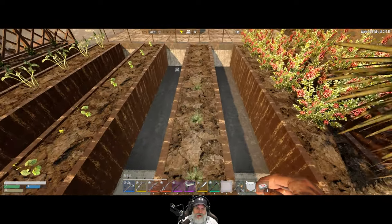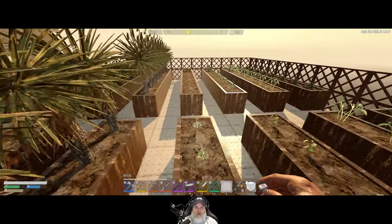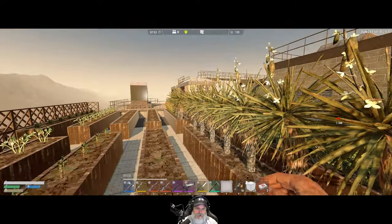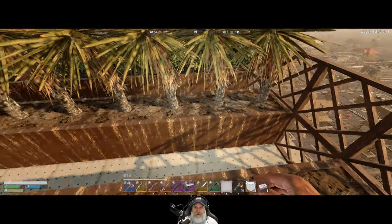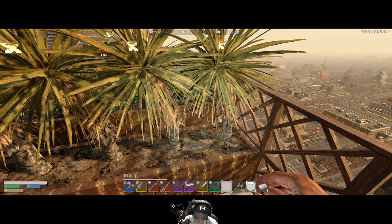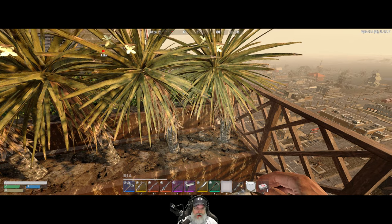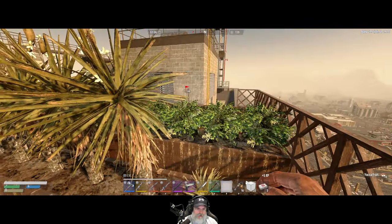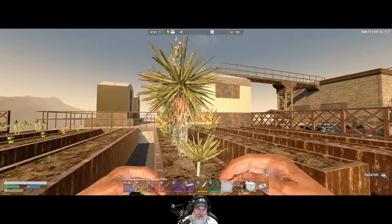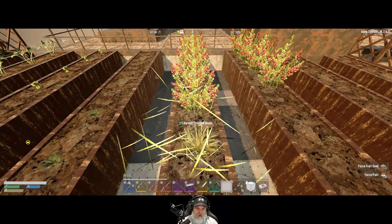We'll run down to the artisan's table and make - I guess we just need one more aloe. It's weird that the aloe doesn't show up until you're almost right on top of it. For yucca, we only need one row. We'll keep this row and remove these yucca plants.